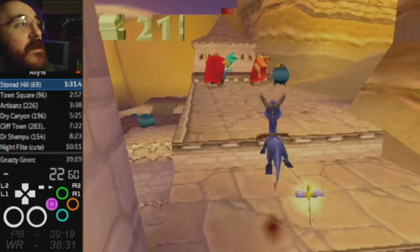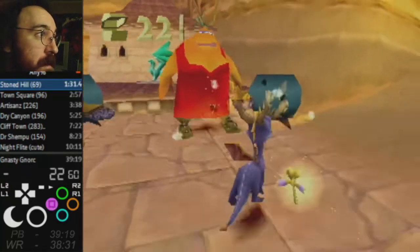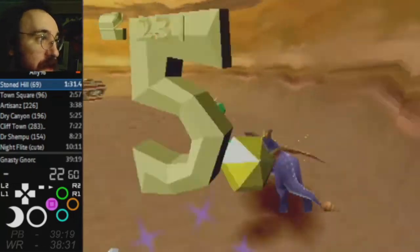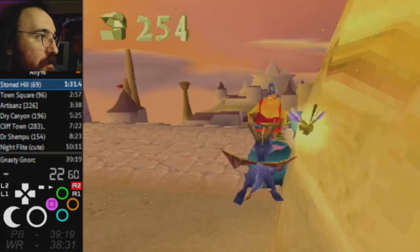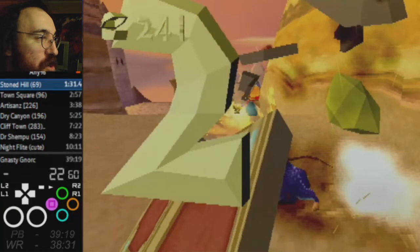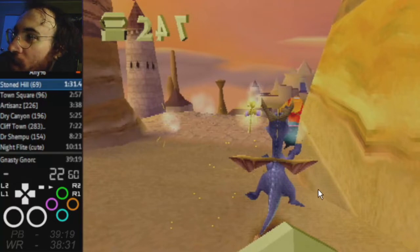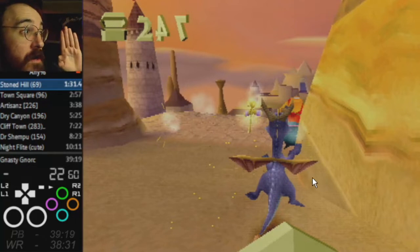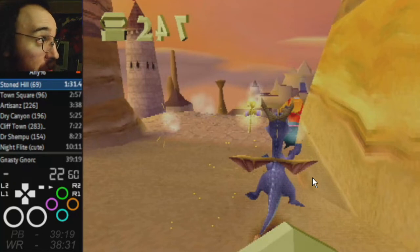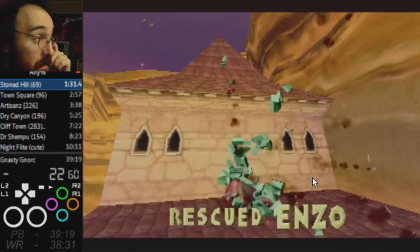You can do charging jumps — we call them magic stairs — up those stairs, but it's not the most consistent thing so I usually don't opt for them. Definitely flame charge that box right there, and this one too. The thing to remember about this little section when you're practicing it is that you need to do this charging jump earlier rather than later. Because once you're going down or up hard enough on an incline, the game doesn't let you do charging jumps anymore. So jump early there — even if you need to glide for a moment, it's worth it compared to not being able to jump at all.